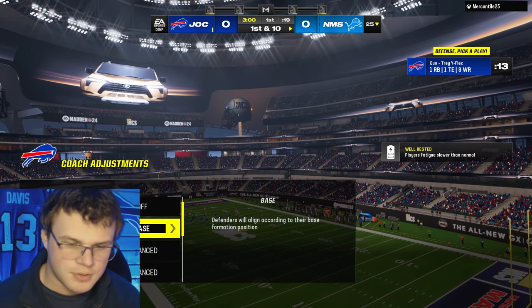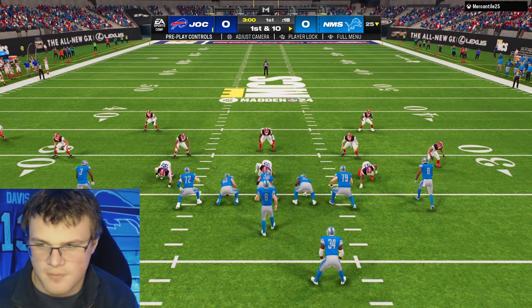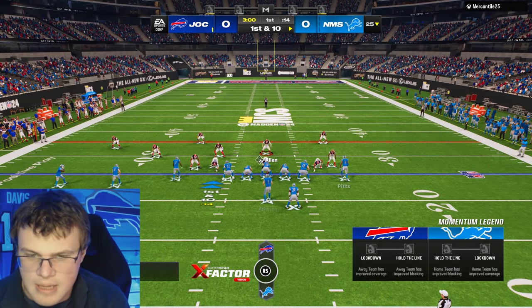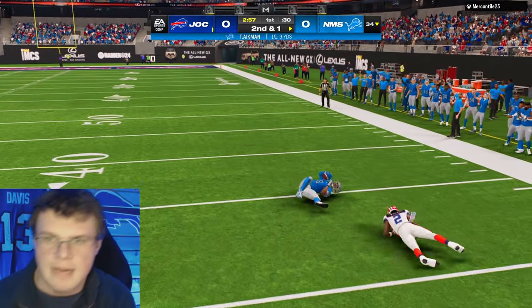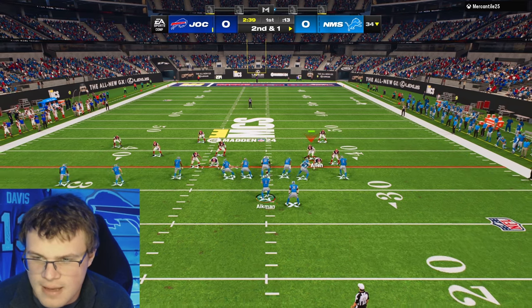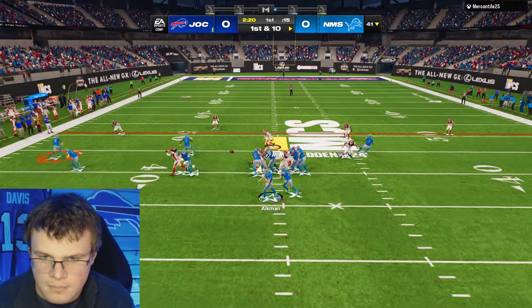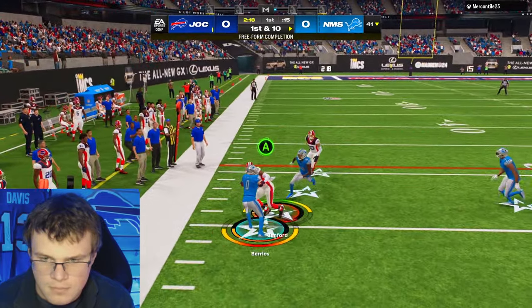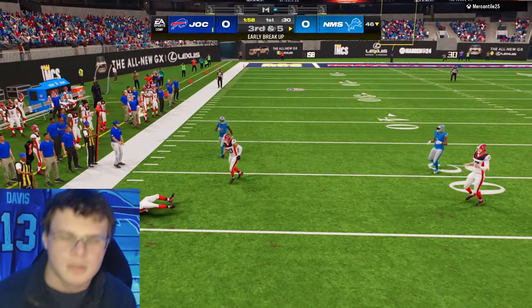Gun Trey — yeah, we're going Screamer. I can't run 6-1 versus Trips or Trey. With any form with three guys on one side, we just get absolutely torched. What is this? Not a fan. I think if I go curl flat or soft spot right there. What is this guy doing?